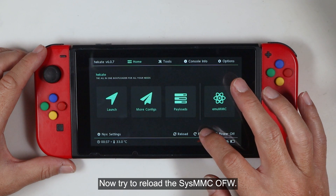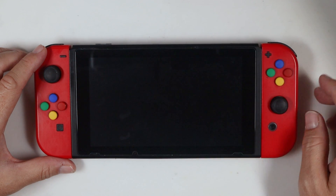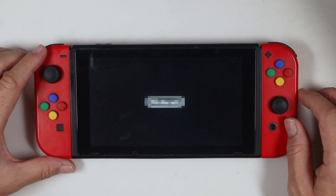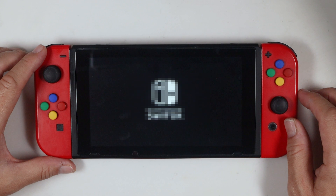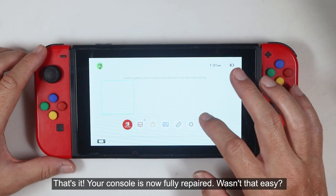Now try to reload the SysMMC OFW. That's it — your console is now fully repaired. Wasn't that easy?